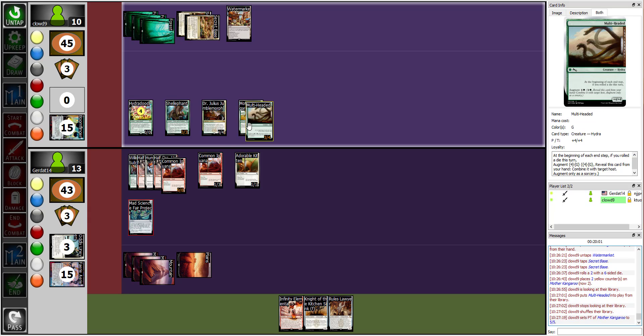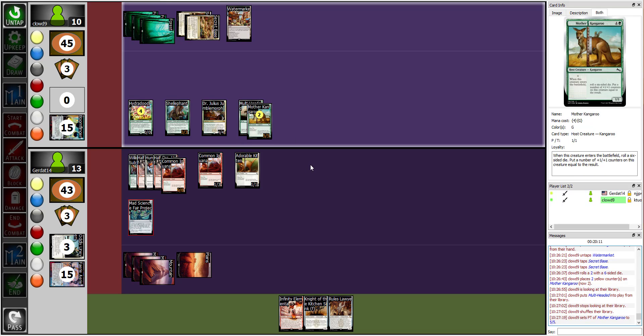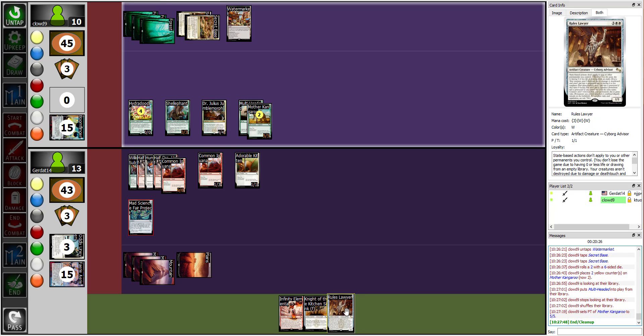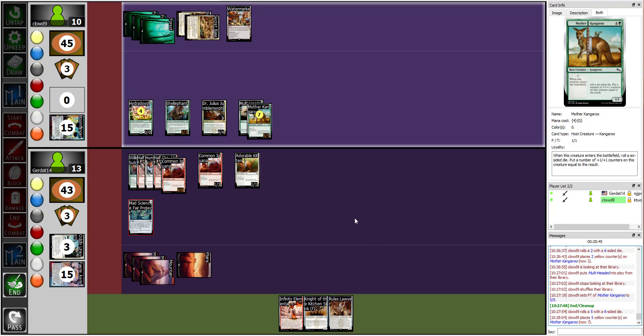I can't see the plus one plus one counters unless I hover over Mother Kangaroo. Let me reattach him. Now it says at the beginning of each upkeep, if I roll a die this turn, I roll the die and he gains that many plus one plus one counters. He has summoning sickness, so I'm going to do nothing and go to my end step and roll another six-sided die. Nice — he gains five more plus one plus one counters, bringing him up to seven. I'll end my turn.